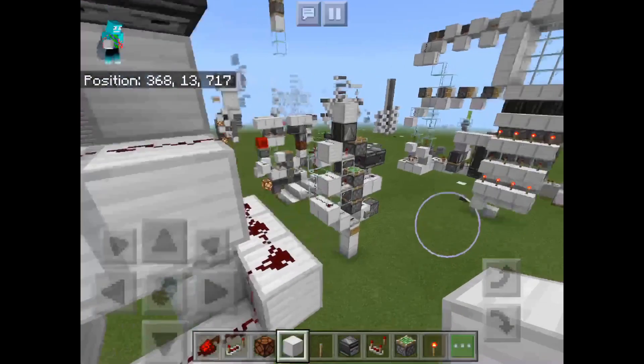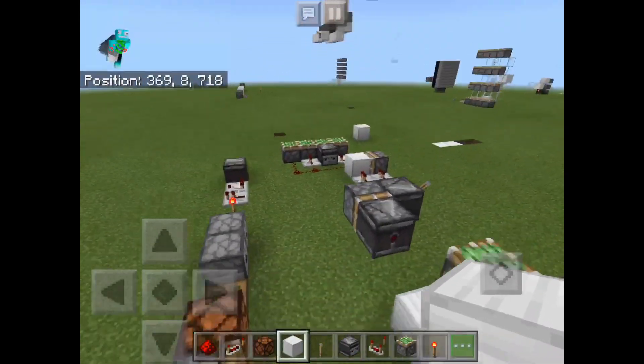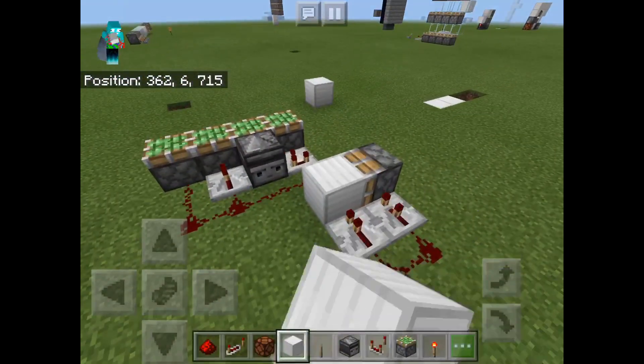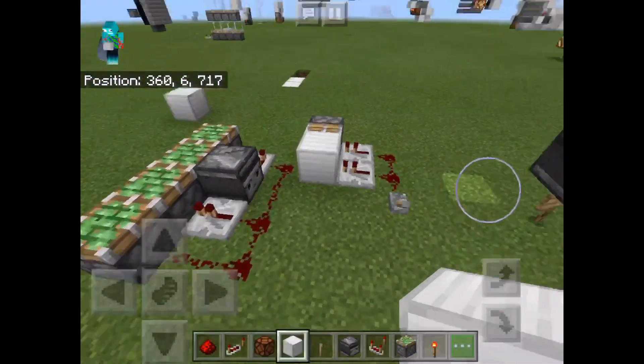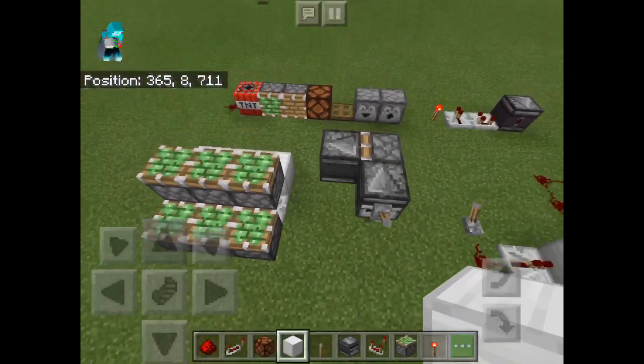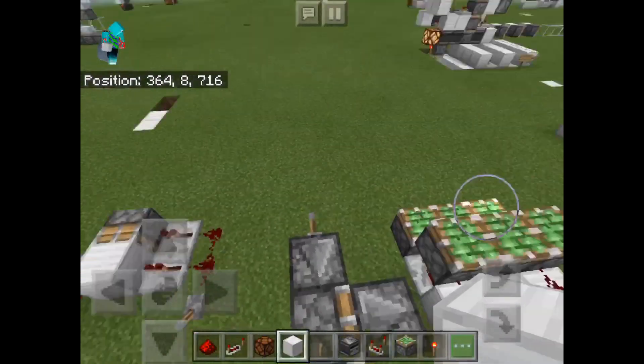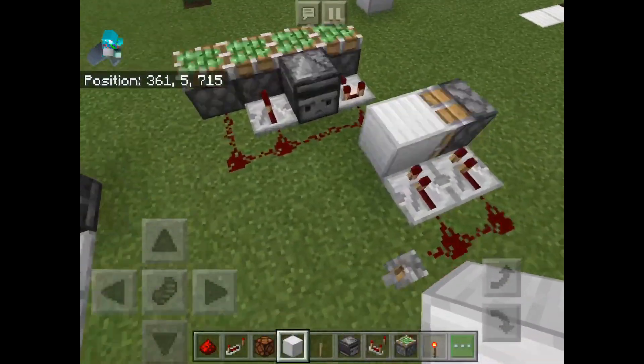Over here I have a Zero Tick Pulse Generator. I actually discovered this one by accident while making a monostable circuit, and I forgot to add some delay. But I realized this is a neat Zero Tick Pulse Generator, because before, what I did was this — and this has an observer, which can be unreliable, and this one doesn't.